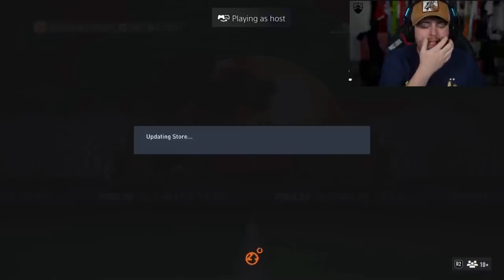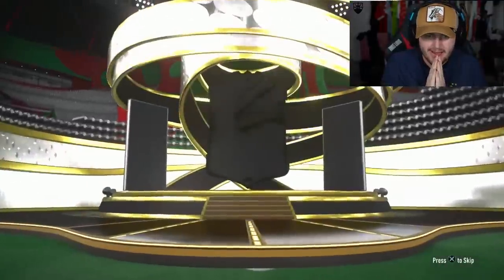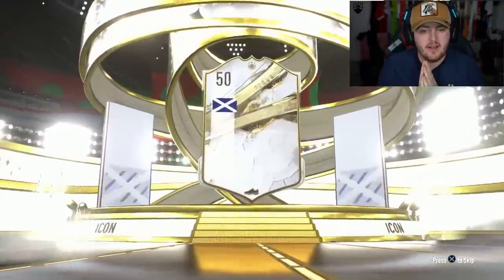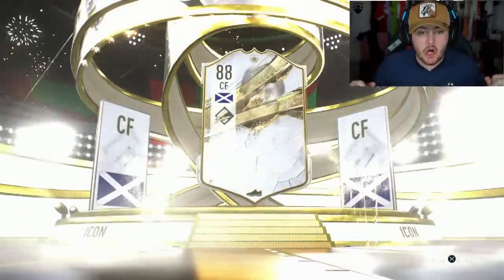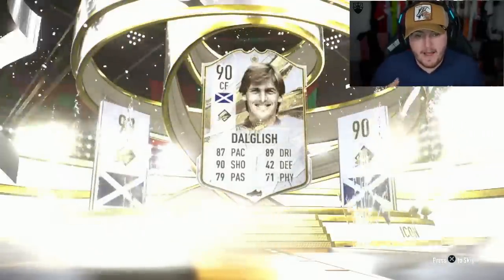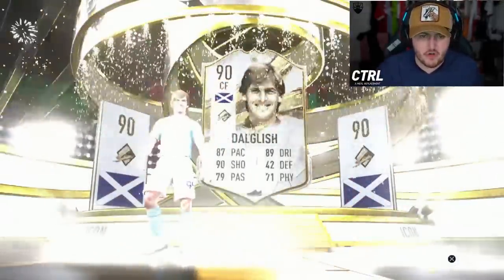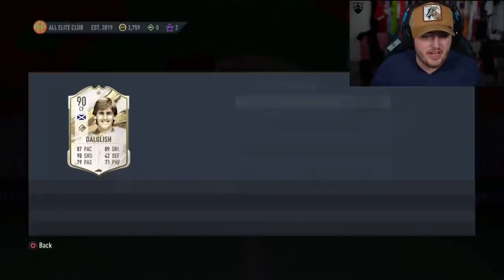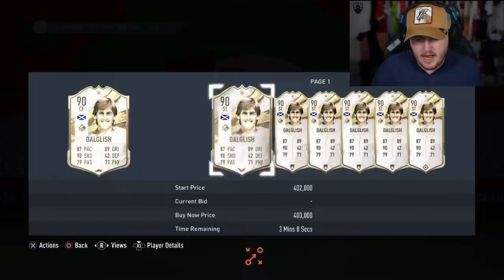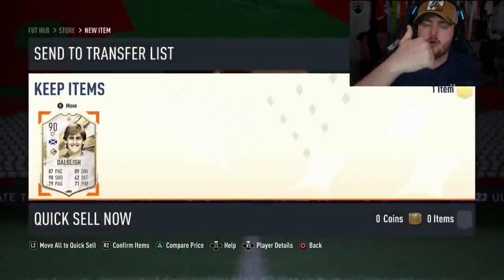We've got Ahmed's pack next. It's not a World Cup icon, it's a mid icon again. Kenny Dalglish though - that is good. Shame it's not the World Cup Kenny, but that is really good. We've not seen a World Cup icon yet, which is kind of frustrating, but mid Dalglish is a solid pull. He's definitely very, very usable - probably worth a bit more than the pack. Solid for our first W.